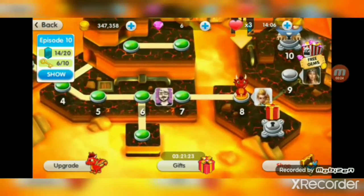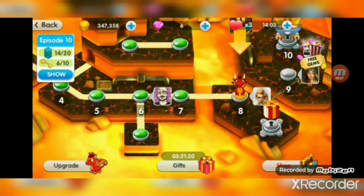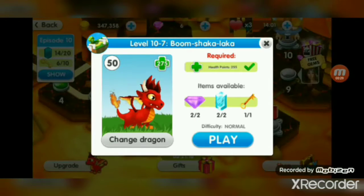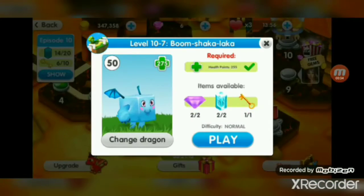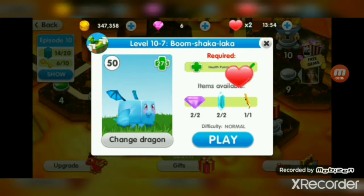Or am I just right? So let's just check it out in Level 7 if I have the right boosters, which is boom shakalaka. I used ice cream for the entire level, so let's do that again.